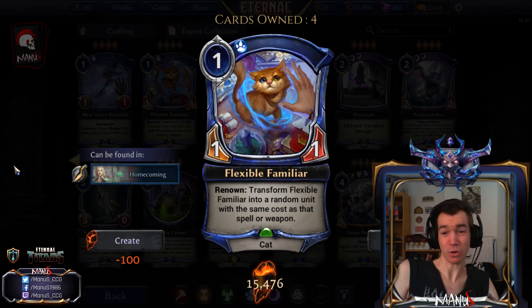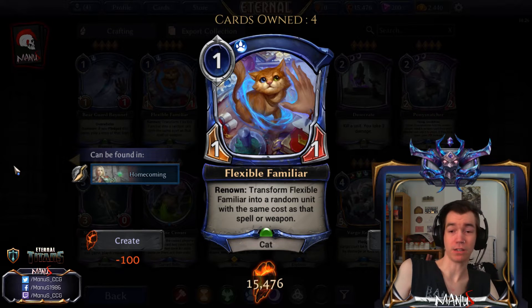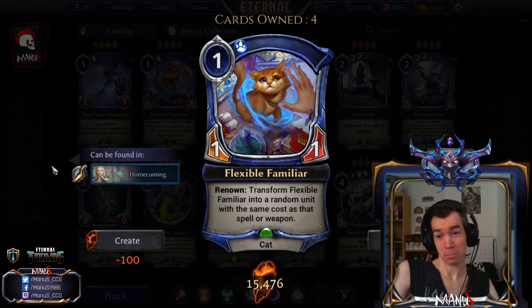That's not easy because a lot of good early spells in constructed target units that cost one — like combat tricks, Pummel, Finest Hour, and that sort of stuff. There are a couple of weapons like Katana, so maybe there's some use for it, but I think the card is too random and high-variance to see play in the end.